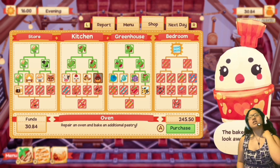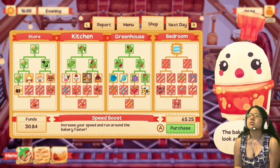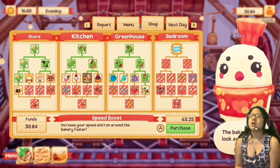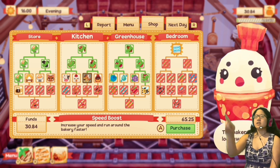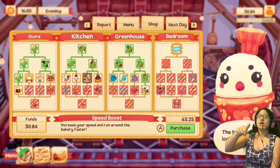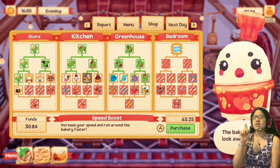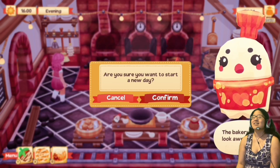I think it was an oven I wanted — oh wait, I already got an oven. Speed boost is pretty cool. I think I'll go with speed boost. I need to save up for it, I don't have enough yet. So maybe in a couple of days. Speed boost will be really good for me because I am super slow.